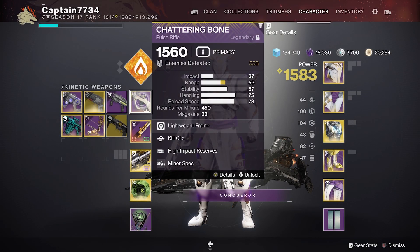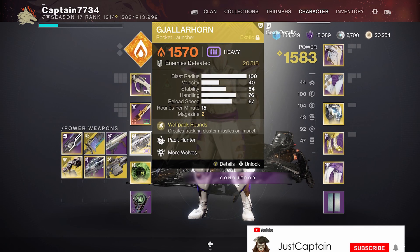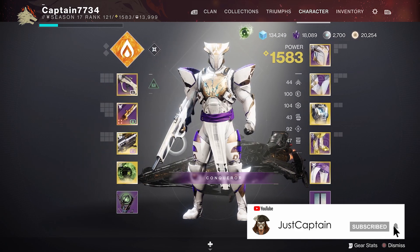For weapons, I have a Pulse Rifle for stunning Barriers, a Glaive for Unstoppables, and an RPG for DPS. It doesn't matter what named weapons you use — any will suffice.